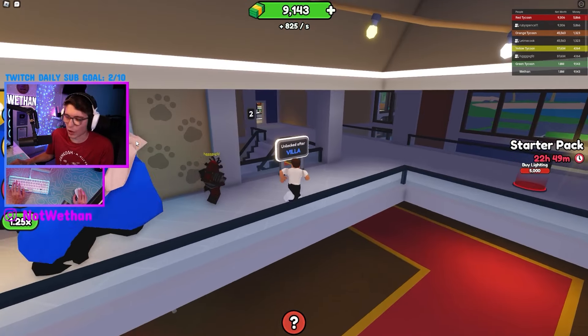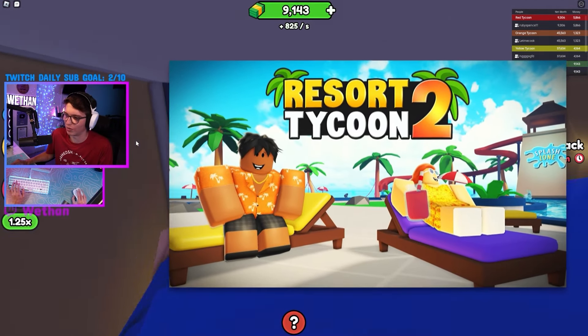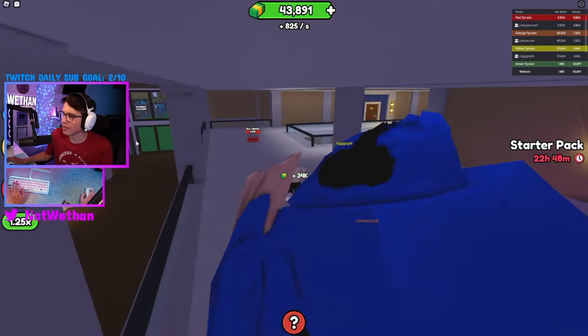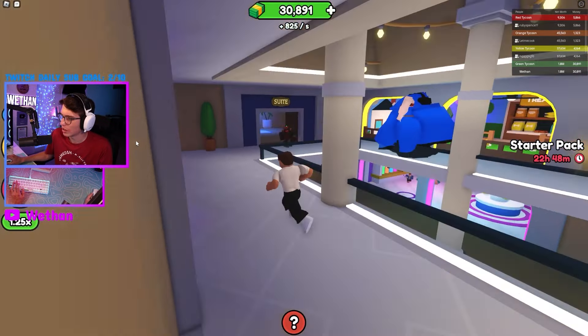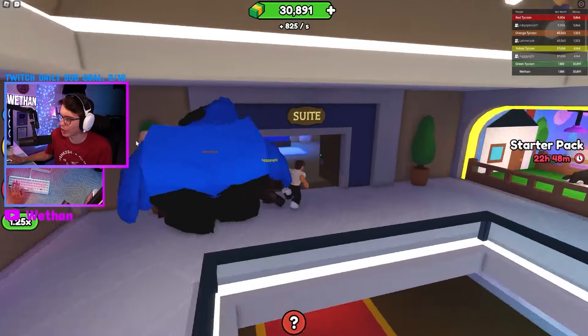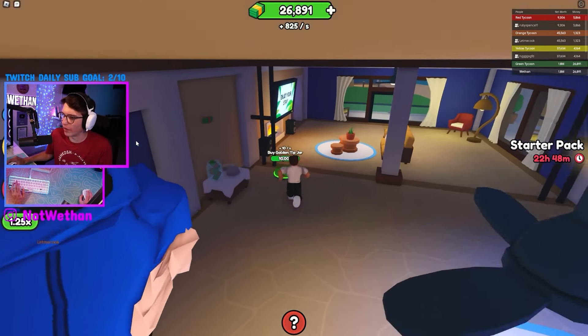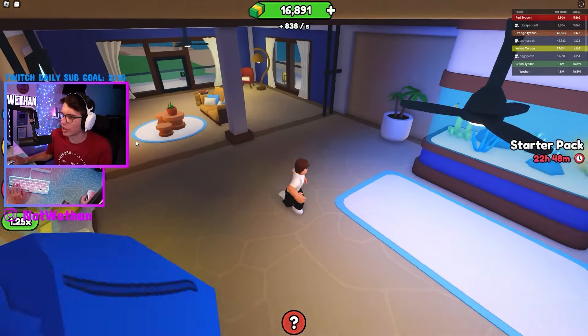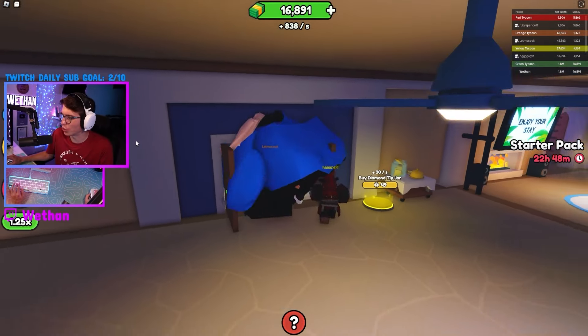Dude, I need more money. Is that rescue tycoon? No, this is Tropical Resort Tycoon 2. We'll buy some lighting — perfect. Some pillars, we do need those pillars. We probably should build those first because it might collapse. Here we go, tip jar. 838 per second. I think we're good with the suite. Let's check over here.